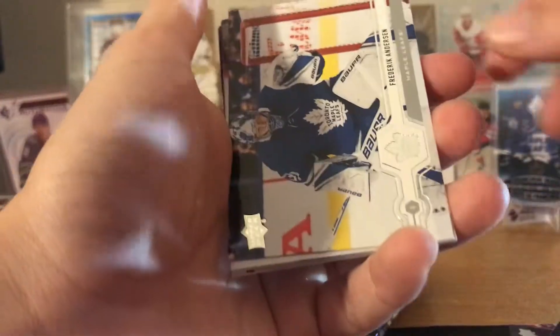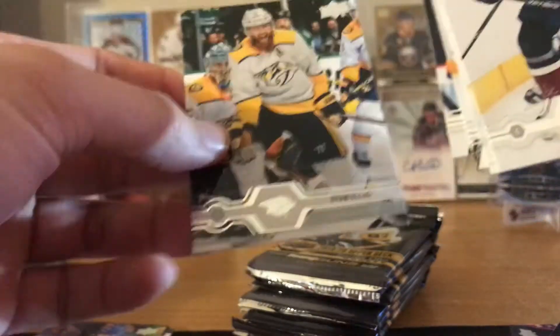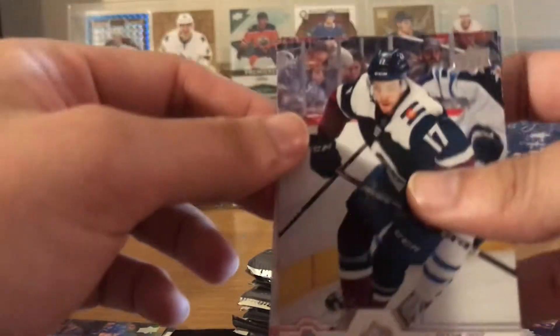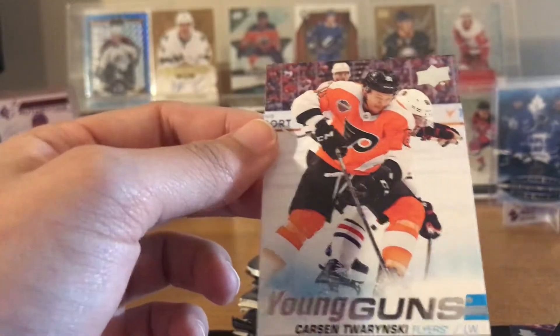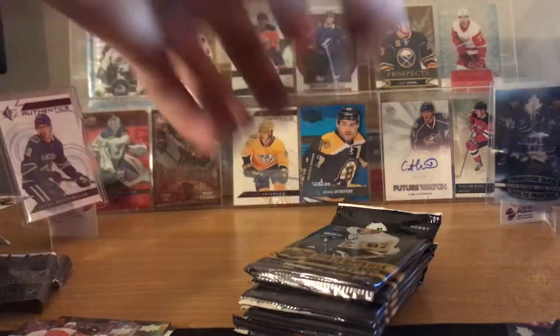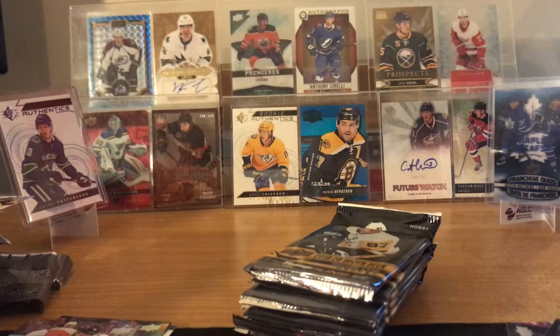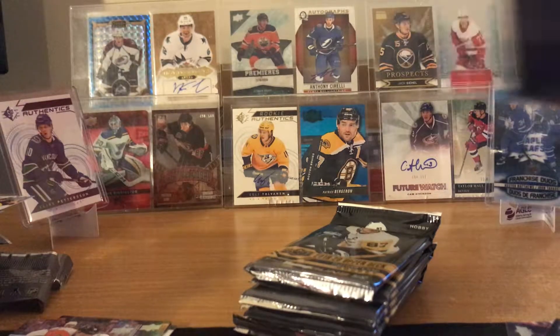Ryan O'Reilly, Frederik Andersen, Tyson Jost. Young Gun — I'll go from the back. Ryan Lindgren... Ryan Ellis, Cal Clutterbuck, Philip Hronek — I'm assuming it's not a good one. Vladislav — wait, no, I'm completely wrong. It's Kaapo Kakko — wait, it's Calen Addison. Would I have preferred Vladislav Gavrikov? Already pulled them too — just getting doubles. That's my first Young Gun, two more packs left.